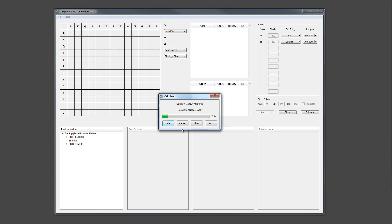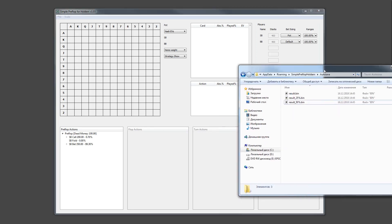Now I have 12% progress. Let's wait until 50% progress, and then let's stop the calculation. Now let's stop the calculation.